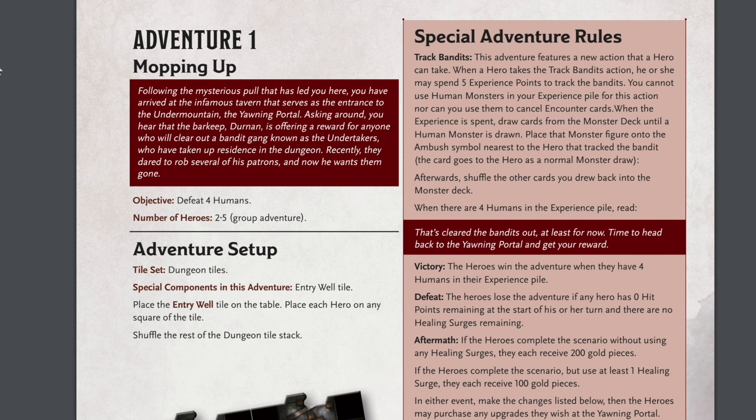With all of that setup out of the way, let's start Adventure 1: Mopping Up. Following the mysterious pull that has led you here, you have arrived at the infamous tavern that serves as the entrance to the Undermountain — the Yawning Portal. The barkeep Durnit is offering a reward for anyone who will clear out a bandit gang known as the Undertakers, who have taken up residence in the dungeon. Recently they dared to rob several of his patrons, and now he wants them gone. Our objective is simple: defeat four humans.